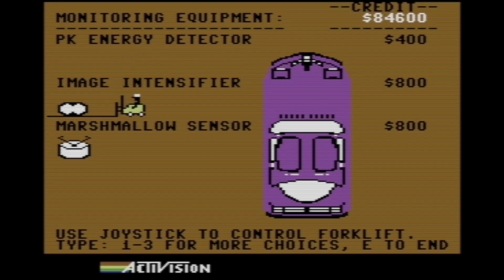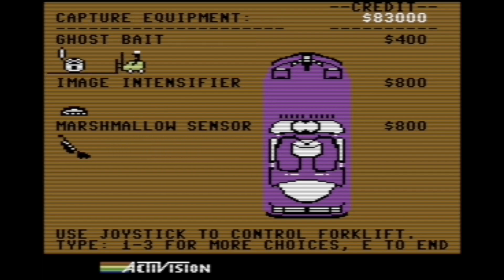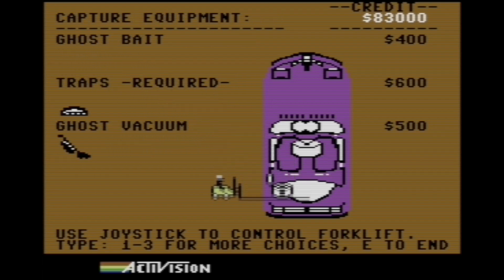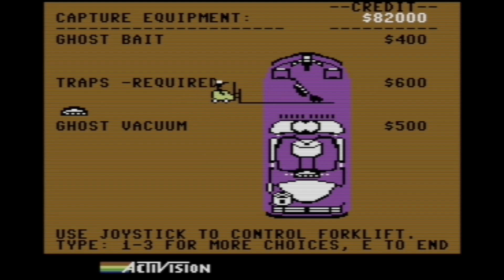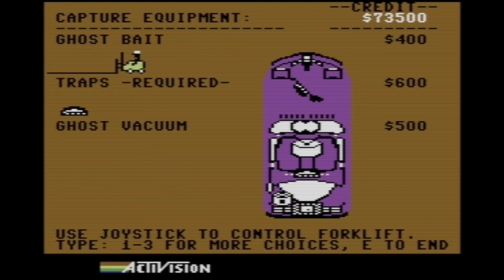The image intensifier, marshmallow sensor, ghost bait, one trap, the ghost vacuum, and the portable laser confinement system. That is fully loaded now — that is everything that I can get. So if I try to put another trap on, they won't let me do it.